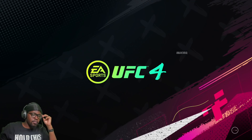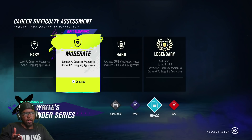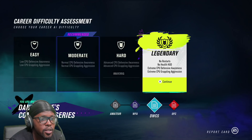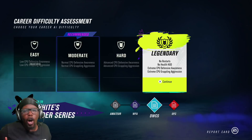I think we're about to get a big opportunity here. It should be Dana giving me a contract, honestly, but they might make me jump through some hoops. Now we get to pick the difficulty — there's no restarts, no health HUD, extreme CPU defensive awareness, extreme CPU grappling. I don't know if I want Legendary. Moderate is recommended, but you know how I do — we're going Legendary, like I always do.